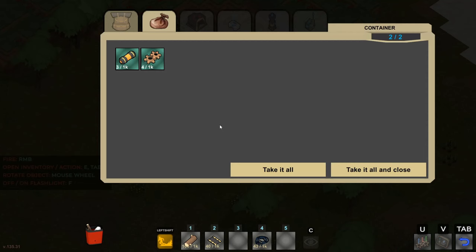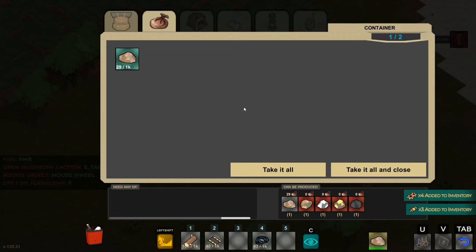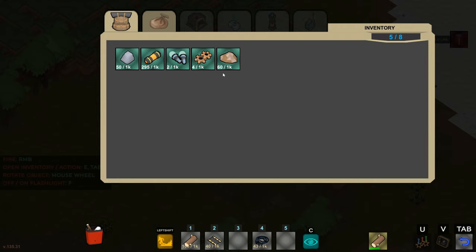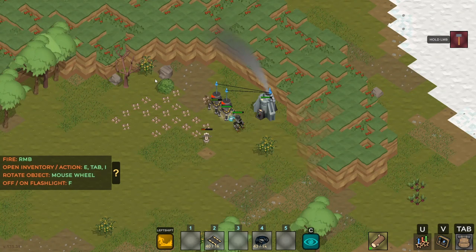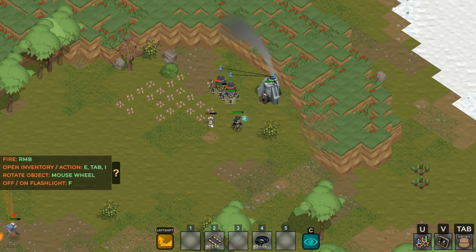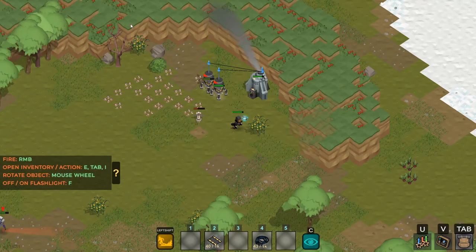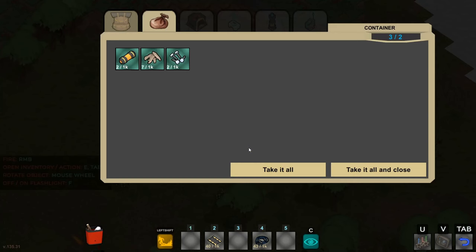I wonder if I grab this rig and place it over by the healing bot if they would heal it. I can at least grab the ore they've been processing. I'll put some more wood in — right-click, split the stack, just put 41 more into the generator. I don't think I can heal the rig on my own. I don't believe I've got the ability to spawn or produce robots yet.